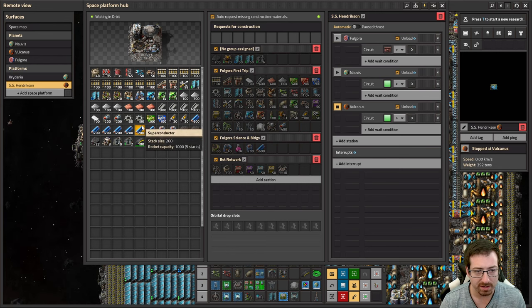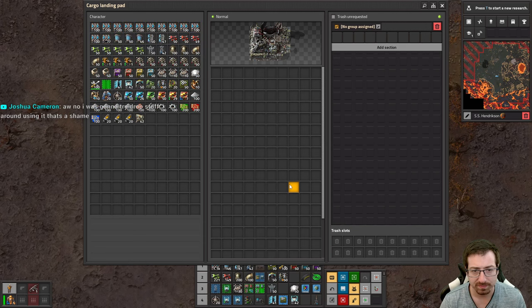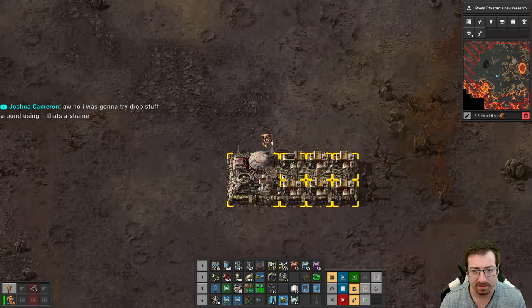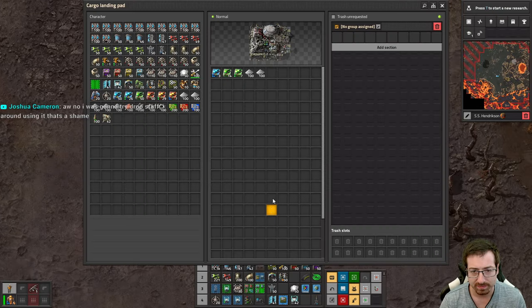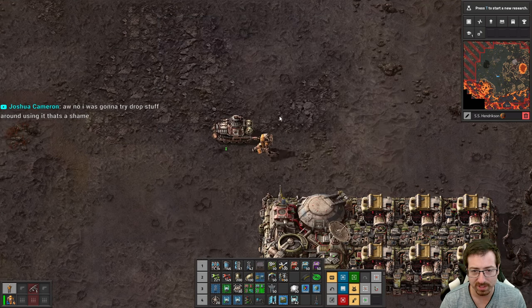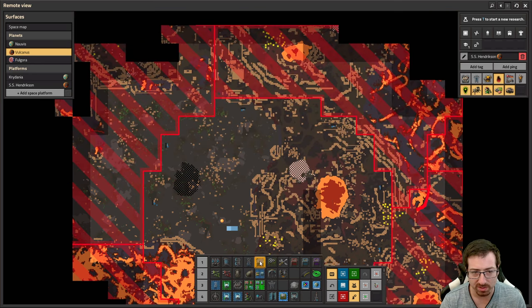I don't think I need anything else for now — I might as well grab the rest. I have more than enough inventory to hold all of this. So, we have a tank, we have rocket fuel for this tank, and we have some extremely high damage cannon shells. So with any luck, we can murder a worm.